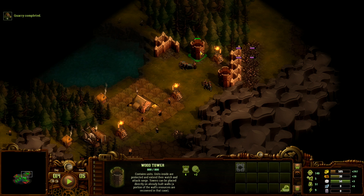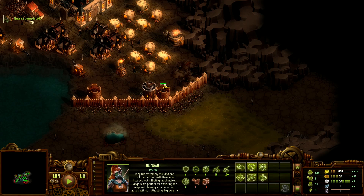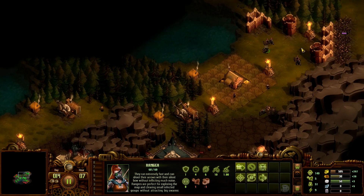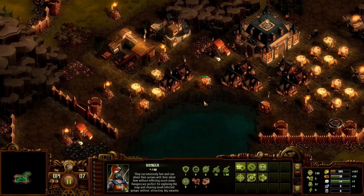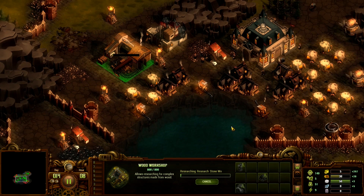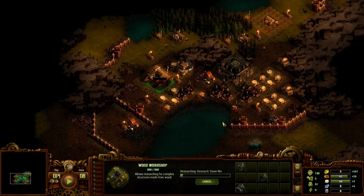Now we can spread our defenses again — leave one in each tower, send other guys to other towers. We can research stone workshop, that's definitely a good idea — 500 gold, let's do that. And I think I'm going to make a cut here and continue in the next episode. Thanks for watching, I hope you enjoyed it — leave a like if you did, and I'll see you next time. Bye bye.